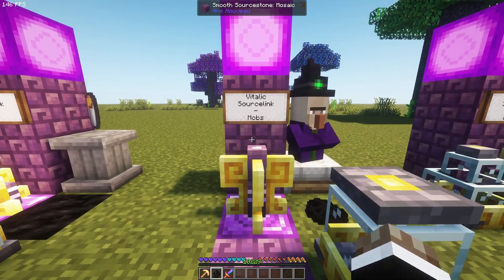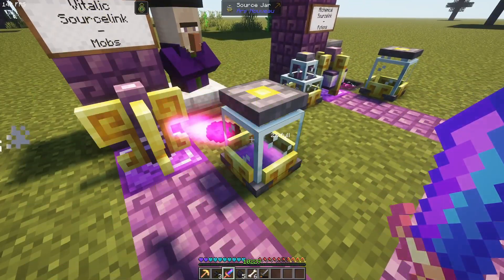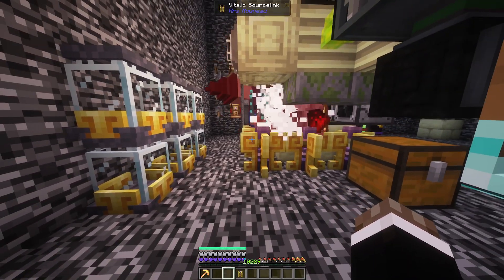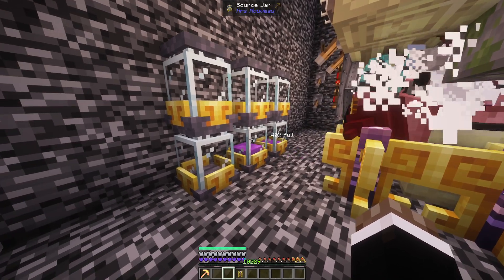If you want to get more source, you can use the italic sourceling. This one utilizes both baby mob growth and mob deaths to generate source. As you might have already guessed, it will work best with your mob farm. It will generate 200 source per dead mob — a decent choice if you have a powerful mob farm.